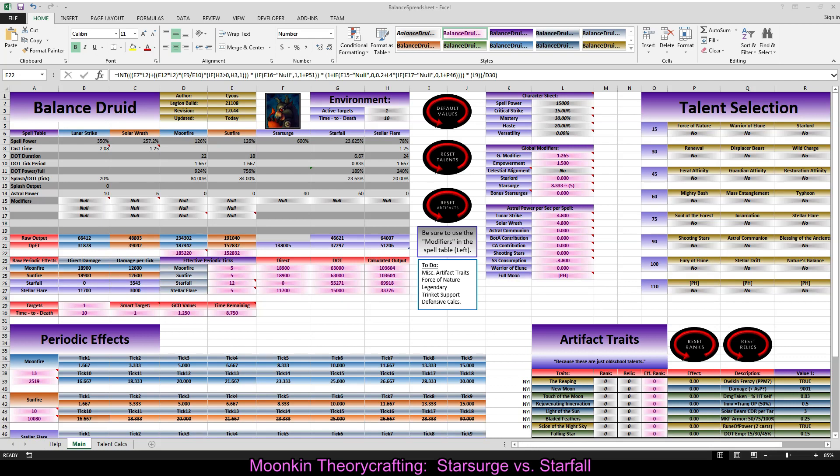To determine the number of DOT ticks, there's no standard formula — you have to give yourself a casting sequence. For example: DOT up something, then hard cast into them. Moon Fire, Sun Fire, then hard cast — that's your sequence. We also need to know how many targets are in our environment. We've established it's three. One target will favor Star Surge; two is on the fence; three probably favors Starfall — but that's if the math works out.